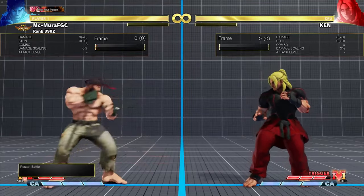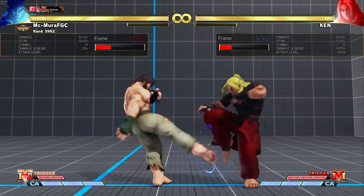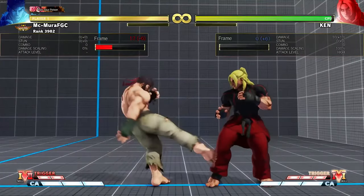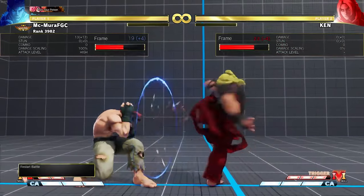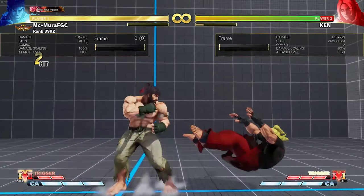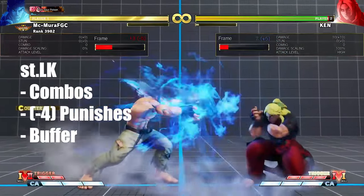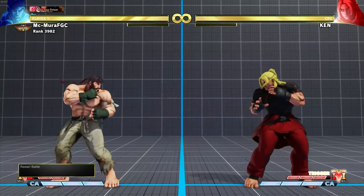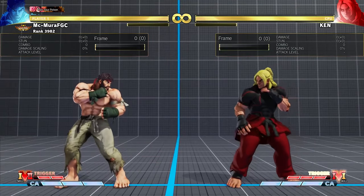The standing light kick is above average in my opinion. Most characters don't punish minus four attacks as well as Ryu does. This is going to be a big part of your neutral, buffering this into Fireball. It doesn't normally combo into Fireball, so if you want to use it as a punish you can go straight to the Tatsu, or if you want to use it as a poke or a buffer you can cancel into Fireball. Overall, the standing light kick is a main combo tool and one of the best punish attacks in the game.